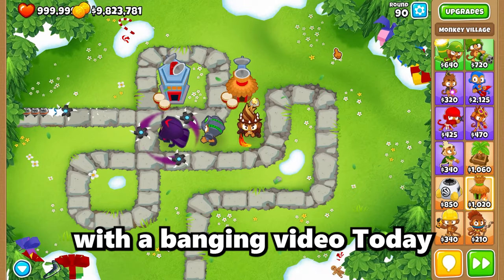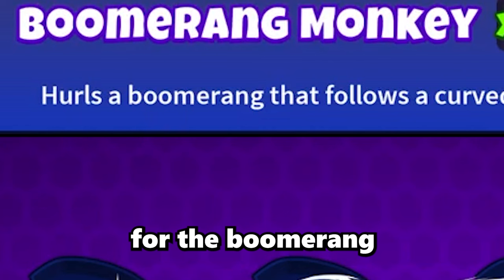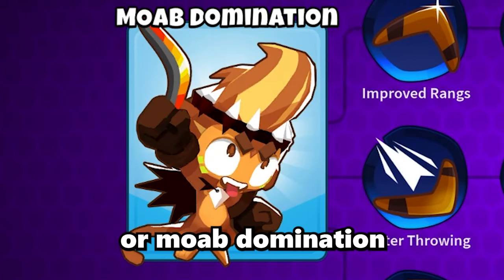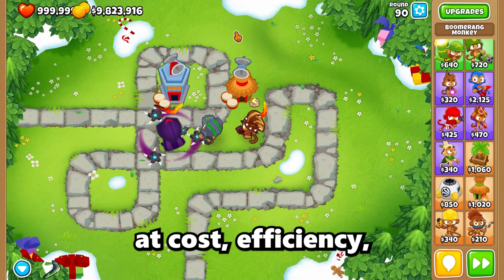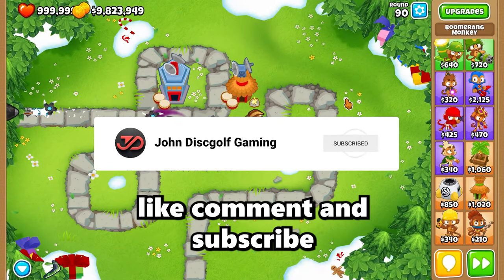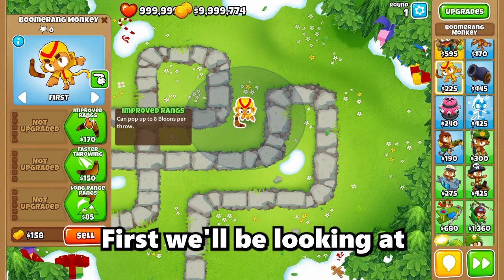What's up everyone, this is a video where today we are going to figure out what is the best path for the boomerang monkey: the Glaive Lord, Perma Charge, or MOAB Domination. We'll be looking at cost efficiency, strategies, and more. If you enjoy the video, please like, comment, and subscribe, because only about 1% of you are actually subscribed.